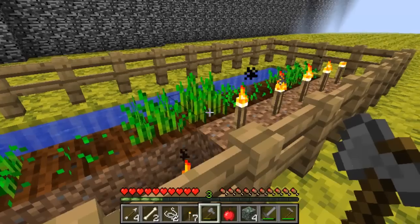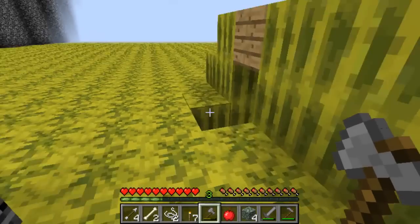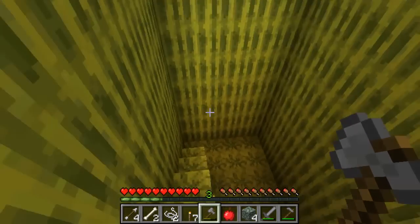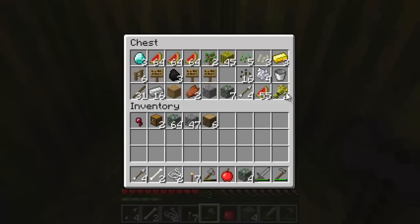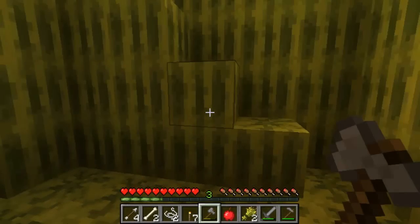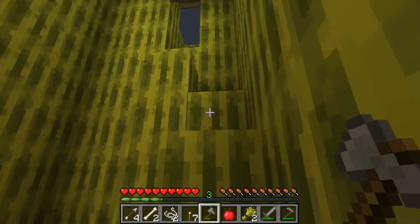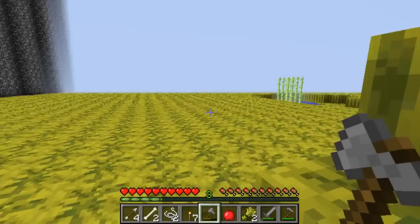I used the only bone meal I got, so I can't use that anymore. I'm going to make a bed. Let's get those shears. Do I have any wheat left? I do. Sweet. I know what we can do. I have a better idea. We need some fence, some signs, and a pumpkin. I need to get the pumpkin planted too, because that's one of the challenges - make a pumpkin farm. And a sugarcane farm. The sugarcane is over here.